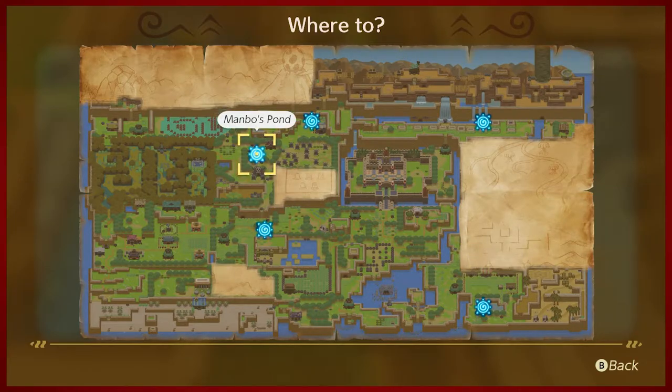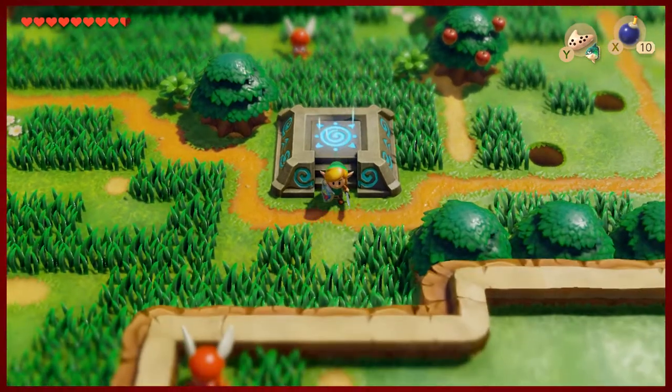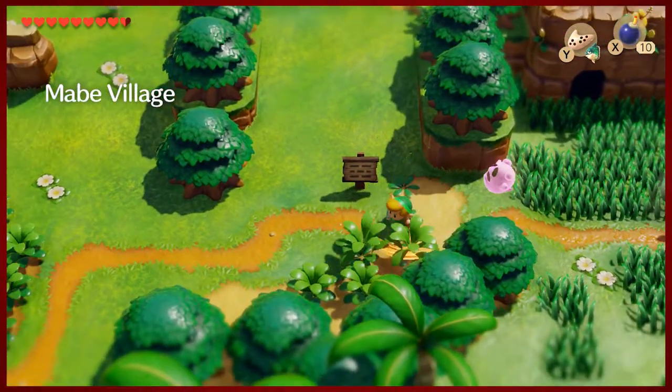Our next destination is Mabe Village. You can get there however you want - Mambo's Pond is the one north of where the witch is. Instead we'll take the warp, which is a pretty fast way to get there. We arrive just outside city limits with this spooky specter following after us. Don't worry buddy, we'll take care of you.